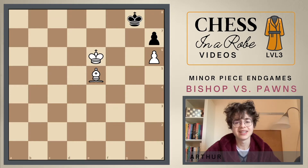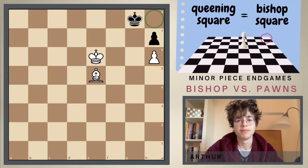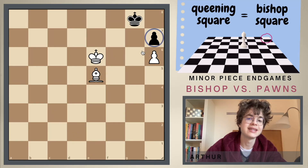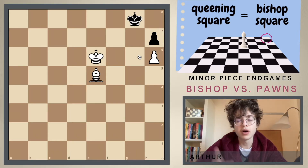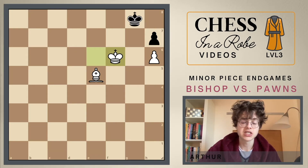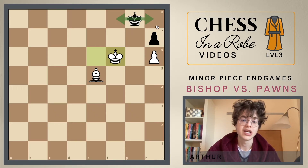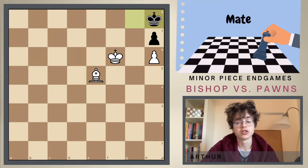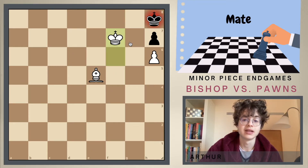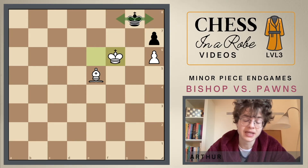Let's have a look at this position — it looks like this should be a win for white since the queening square is the same color as the bishop. But any attempt by white to take this pawn will result in a stalemate position. With black you need to be very careful — there is only one good move, and that's king to f8. You can't go to h8: if you go to h8, white would just play king to f7, controlling g8 and g7 and attacking with the bishop. This would be an immediate mate.